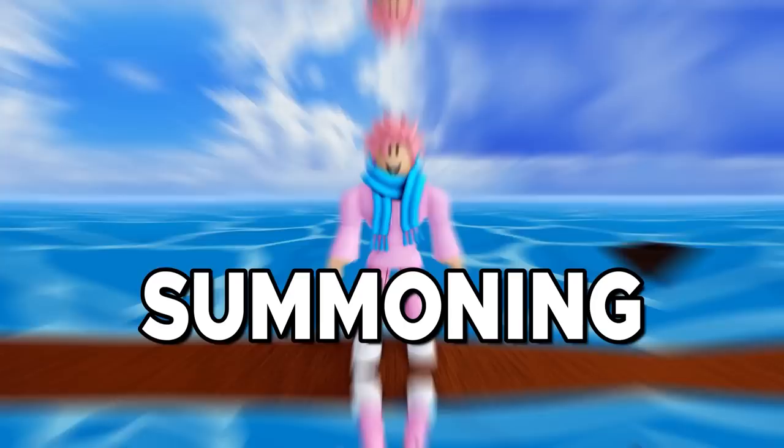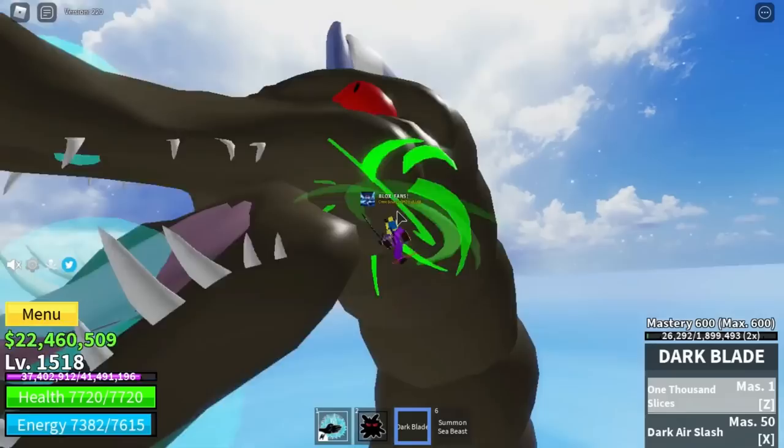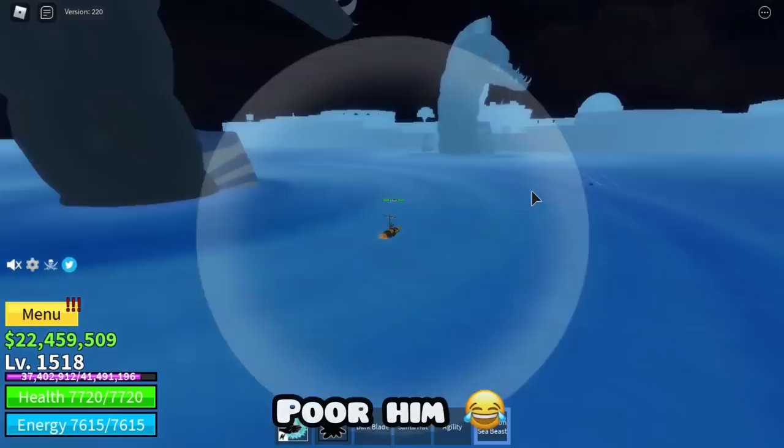Now we got a secret ability that not many of you might have known existed — being able to summon Sea Beasts. If you reach a total of 10 million bounty or honor in Bloxfruits, you get this ability. It lets you summon up to three Sea Beasts all at once, but it only works in water in the second or third sea. Health and damage of the Sea Beasts depends on the player's level — at max level they have 34,500 health. Sea Beasts spawned by players don't give extra drops like normal ones would.